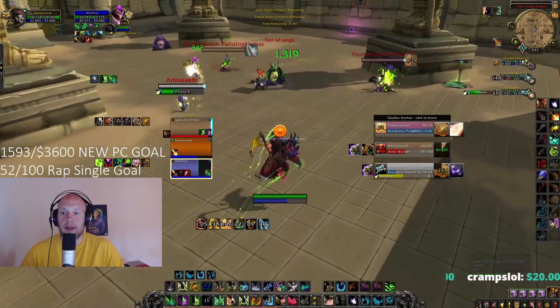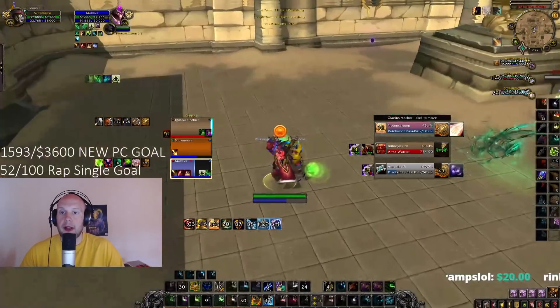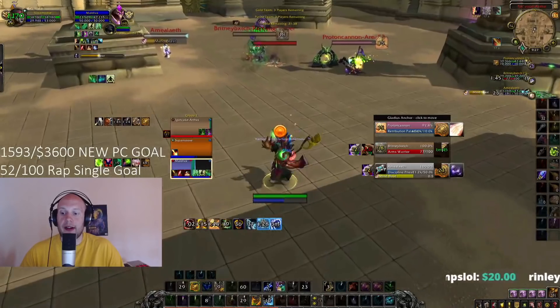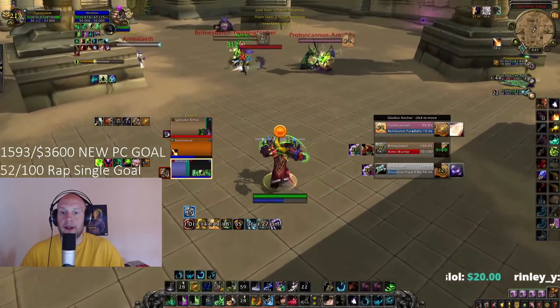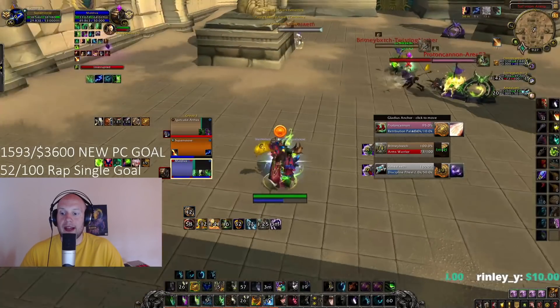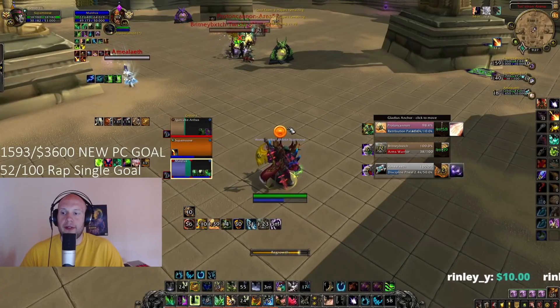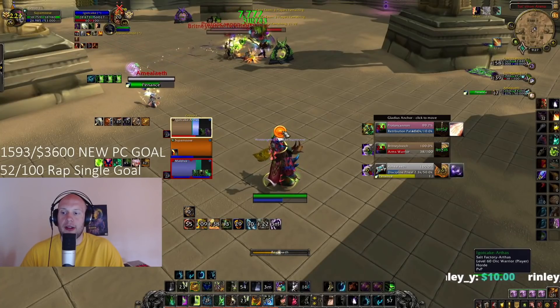Here I use Swiftmend, and if I need to I can use Nature's Swiftness, but I don't really feel like I need to. I've got an Omen of Clarity proc, so that Regrowth is going to be free and it allows me to top my Warrior off. Then I get Lifebloom on my Warlock as soon as possible — Adaptive Swarm, Cenarion Ward, that's my big combo. Overgrowth to reload the hots that I fell behind from drinking. I should have saved Innervate for this Overgrowth, but the amount of damage they were doing to two targets was quite high.